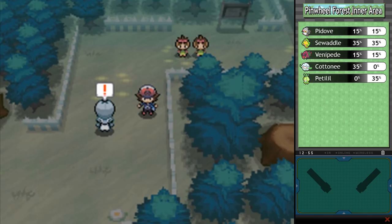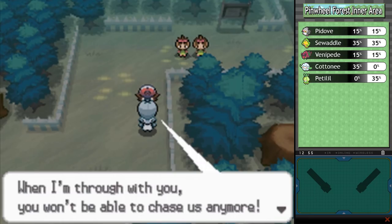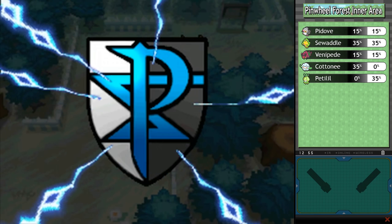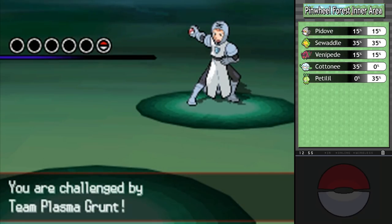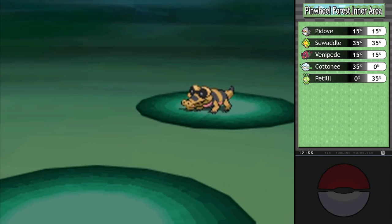We can't skip past this guy. A Team Plasma grunt says, 'You stubborn brat, when I'm through with you, you won't be able to chase us anymore!' Whoa, slow down there - that's what we call child abuse. I mean, you're kind of already guilty of animal abuse and theft, but they always say if you're gonna do something, don't do it armed. I'm getting very sidetracked philosophically. How about we now get started talking about the encounters we can get in inner Pinwheel Forest, because there are a lot of them and a lot of goodies.